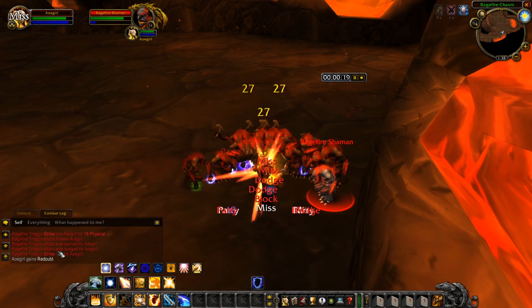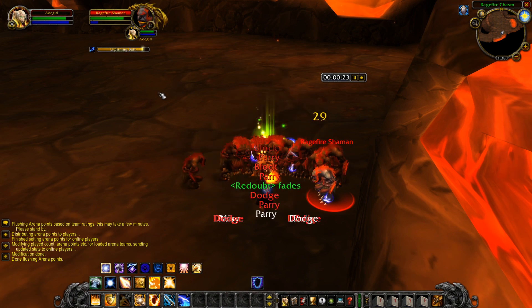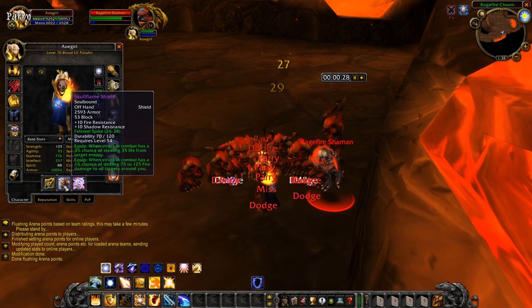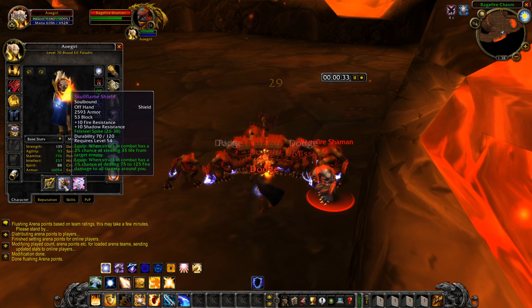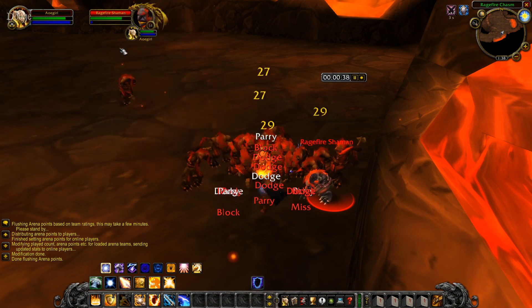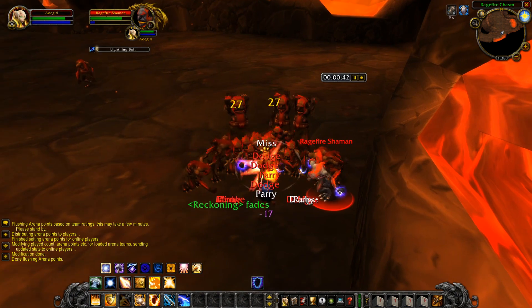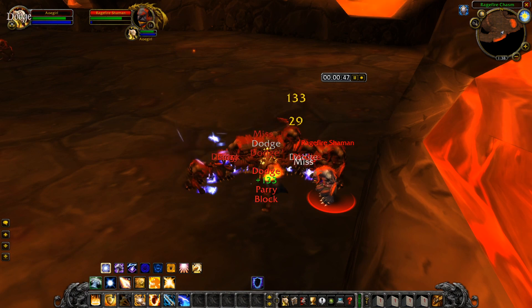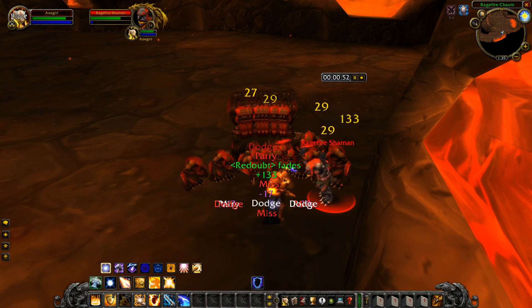So the short answer is mitigation. As a tank, and especially as a Paladin, you're focusing on mitigation in the form of blocks. Not only blocks, but you also get parries and dodges as well, and misses can happen on lower-level targets when they miss to hit you. As you can see from the footage in the background, I'm hardly ever getting hit — it's almost always dodge, blocks, and parries. I will show you other footage from other levels to prove this as well.